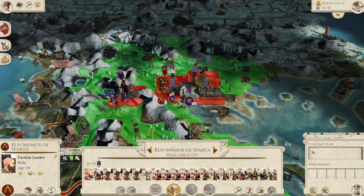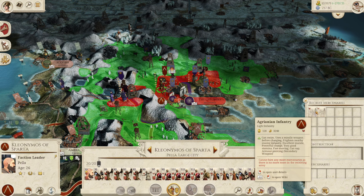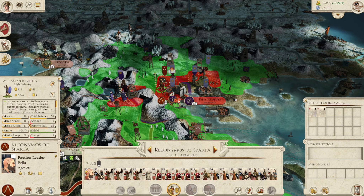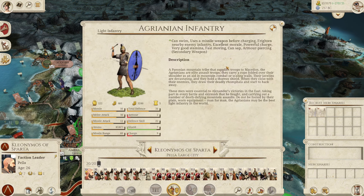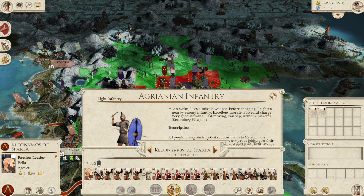We're still doing good for troops here. Agranian infantry: 16 melee attack, really good - frightens nearby enemy infantry. Mountain tribe that supplies troops to Macedon, the Agranians are elite assault troops that carry a rope folded over their shoulders as an aid in mountain combat or scaling walls. What absolute beasts! Armor piercing secondary weapon. They also have a javelin - they're actually pretty good.